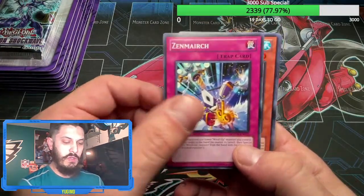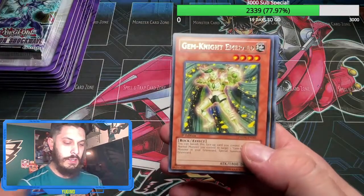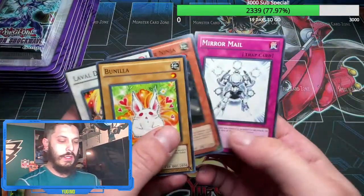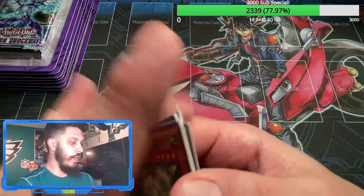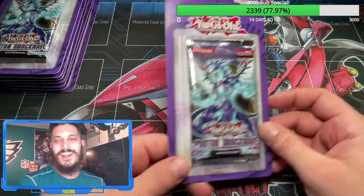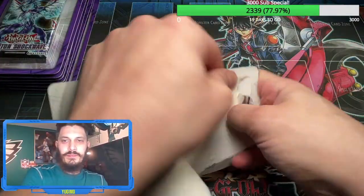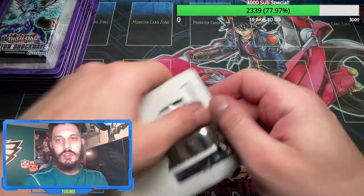Jurassic Trades — here we go, next pack. It's a Bunilla! Awesome card, this card is pretty epic because it's an Easter card, and bunnies go with Easter. We're gonna be doing a Photon Shockwave opening in the future — Crunch G, hoping for some cool ultimate rares.